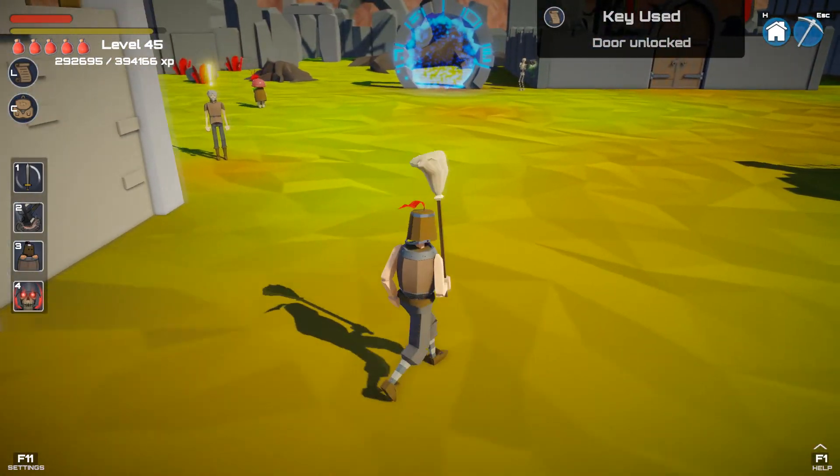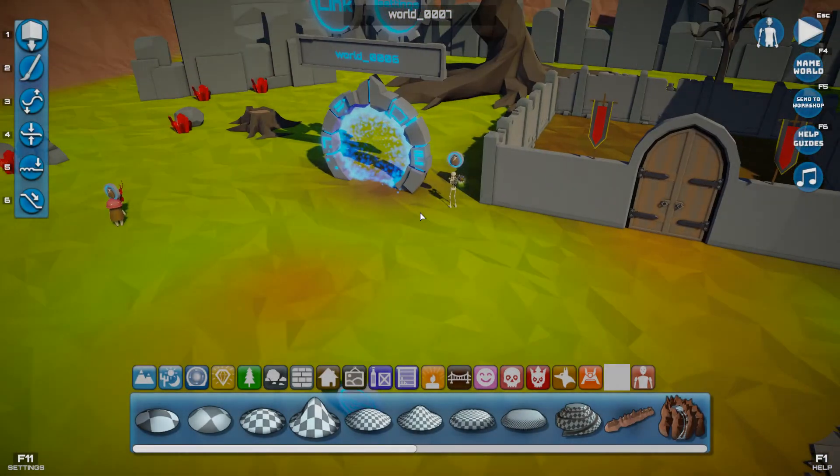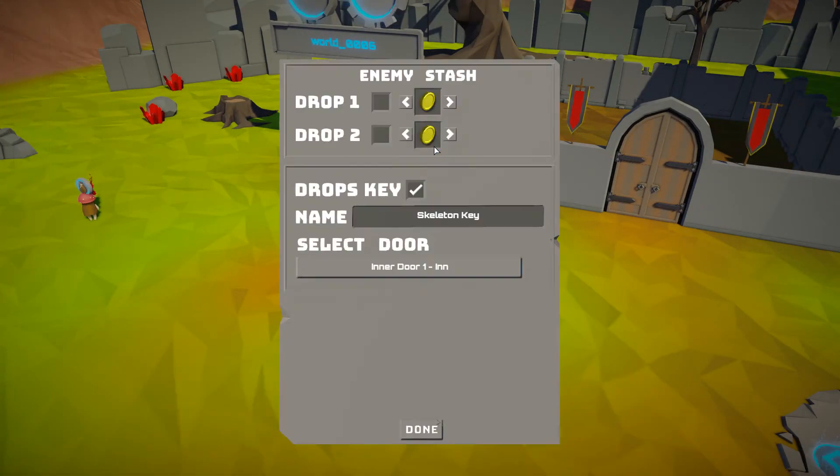It's as easy as that. For the enemy stash — something we added very recently, possibly even last week — as well as collecting things in the world like apples, rare treasures, and coins, you can also set enemies to drop those things. That means you can mix up quests — say you need ten gold coins: five might be hanging around old ruins, but the other five are carried by skeletons so you'd have to kill them. And with keys, you can now tell it to drop a key, name it, and pick the door it unlocks.